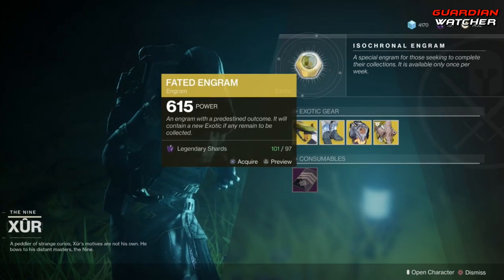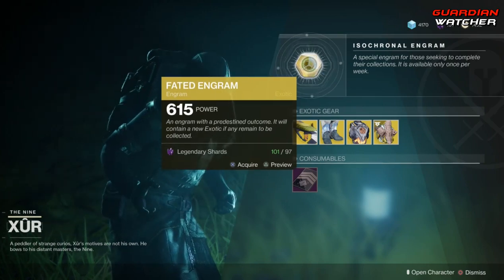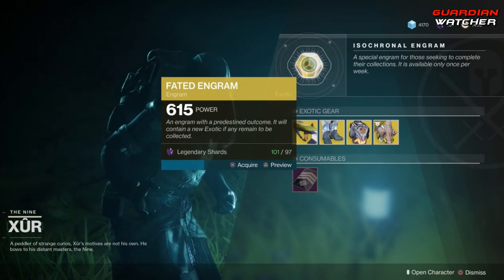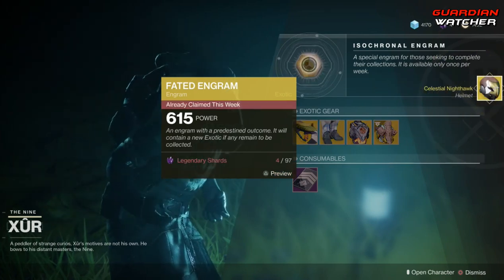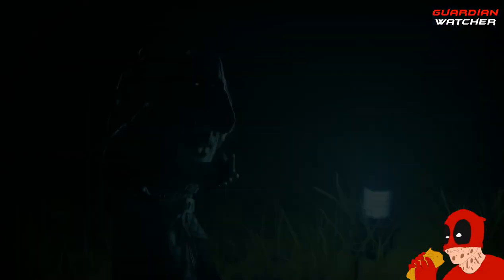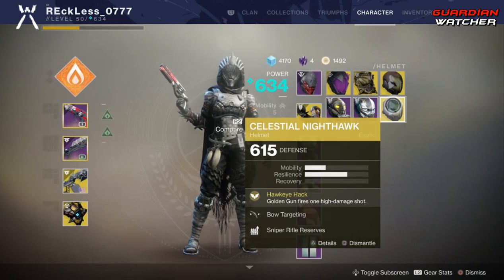Last but not least, we have the Fated Engram. Unfortunately, it still does not give you any Forsaken exotics. But let's double-check just to be sure — nope, I was right. It gave a Celestial Nighthawk, so it's not a waste. The Celestial Nighthawk I have is only 600, and this one is 615, so I might just infuse the 615 into the 600.